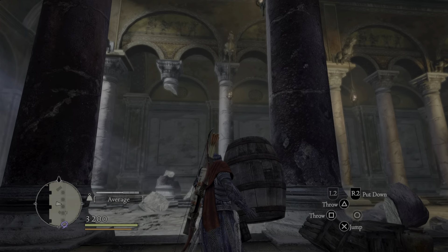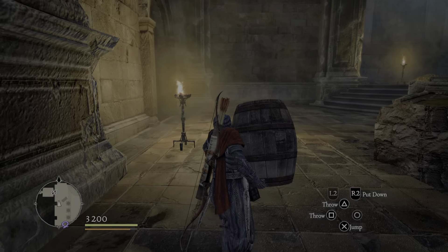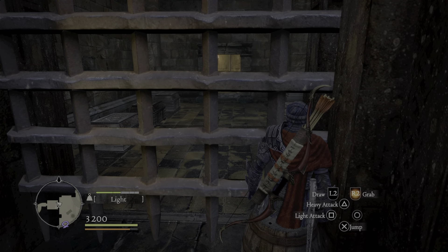Once you come back in, it's going to look like this. Damon won't spawn and the gate's going to be open. Come all the way up here, grab a barrel, go to the little chest room, which is locked — but as you can see, the chests are there.